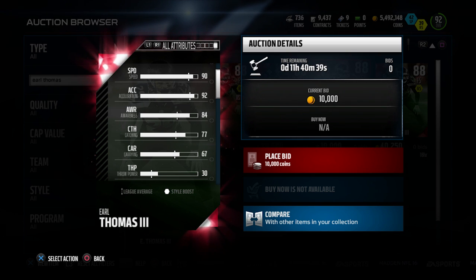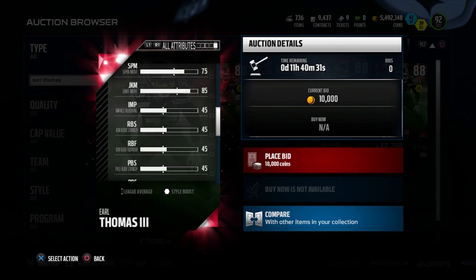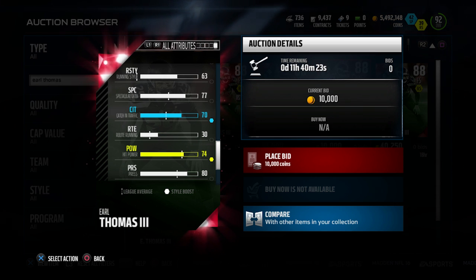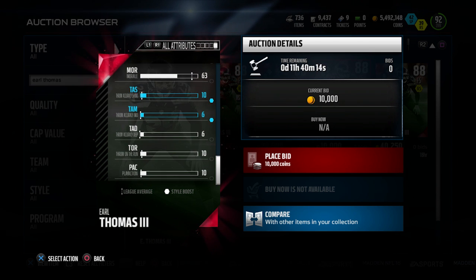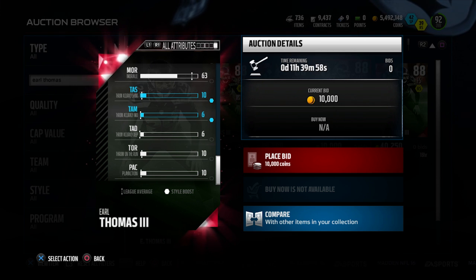His catching is okay at a 77 — not the highest of the guys we're going to look at today, but still pretty good. A 70 for catch in traffic is also a pretty decent attribute. Overall, this is a good solid safety card and it's the cheapest of any of the guys we're going to be taking a look at today — 70 catch in traffic, 77 spectacular catch, and a 74 for hit power. Very balanced, good card, not the best against the run, but definitely great in zone coverage, the highest of any of the guys we're going to look at today and also the cheapest. So go out and take a look at Earl Thomas if you're looking for a cheap safety, either salary cap wise or just pure budget wise for your MUT team.